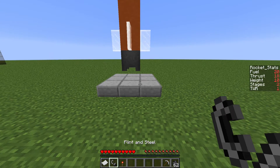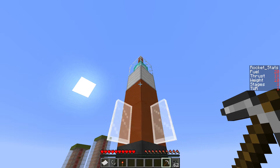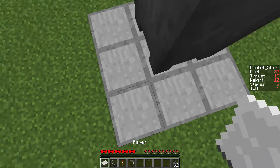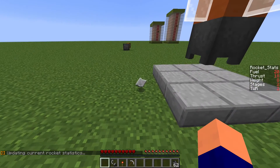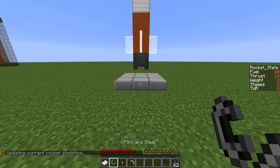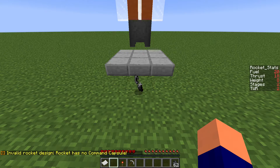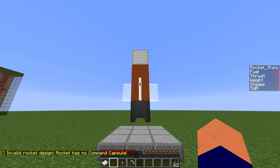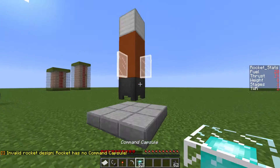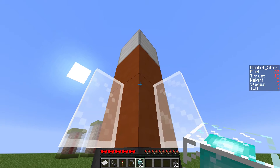If we launch this it will say it is able to launch. There are a few things that can make it not able to launch — you always want to update it before you launch, because if you make any changes it will rely on anything from before the update. So if I try and launch it now, it's going to say invalid rocket design — rocket has no command capsule. So let's just grab our command capsule back. When you use the undo tool, you don't get the part back, so you want to be quite careful.